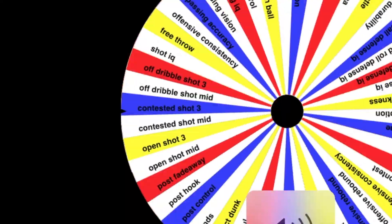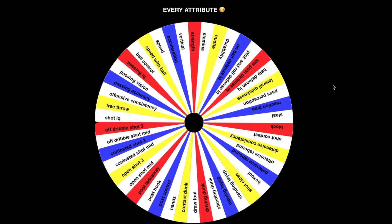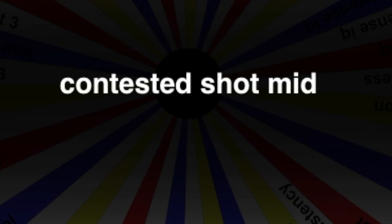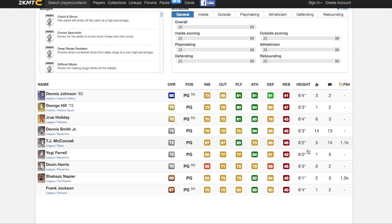Every attribute in the entire game — we are spinning! The first one is going to be contested shot mid. We're doing point guards, so we need a point guard that is a 67 contested mid. We got a sapphire Dennis Johnson — clearly we're gonna go with that one.